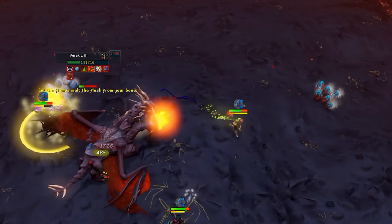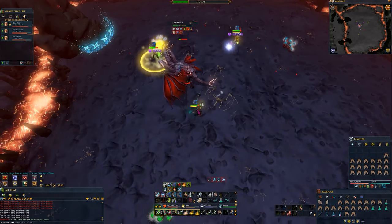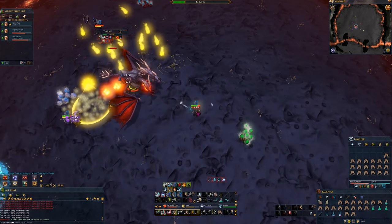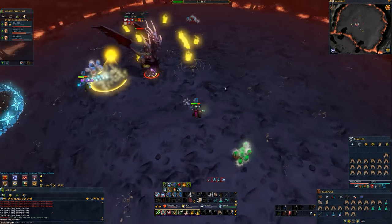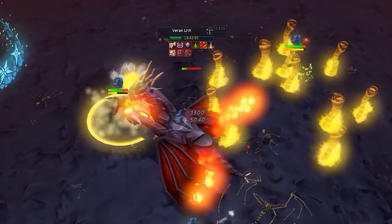The last ability is a fire tornado attack. The boss will shoot a slow fireball attack which explodes into a square of fire. Shortly after it disappears, a bunch of small fire tornadoes will spawn and slowly track each person, dealing heavy damage on contact. You can see my teammate died to that because he thought the attack was over.